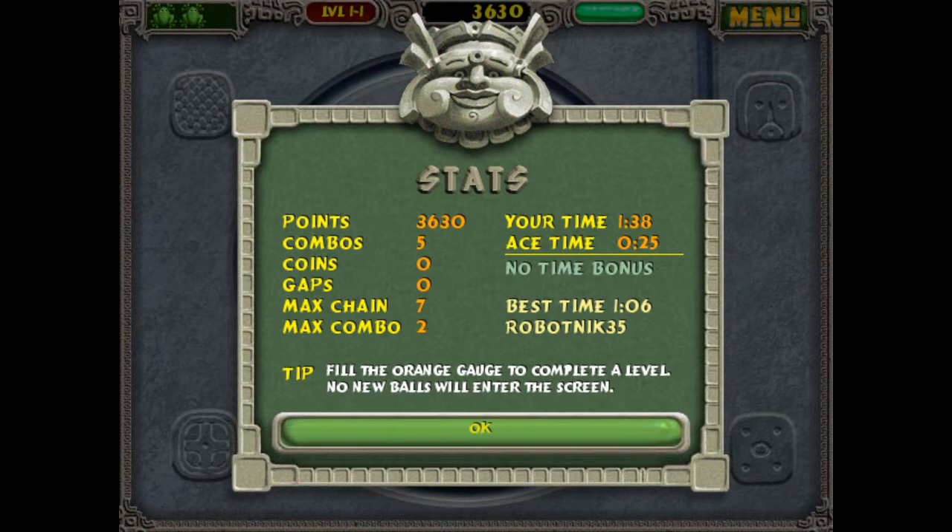I believe all these upgrades appear randomly — whether or not balls turn into power-ups is determined by RNG with no specific pattern. If you're in a sticky situation, you just have to hope you get an explosive or backwards ball. That was the first level. You'll also notice there's an ace time — the developers want you to complete this course in 25 seconds. When you complete a level it shows your stats: points, combos, and gap bonuses for shooting balls through gaps between chains.